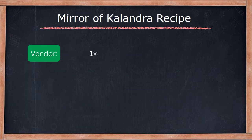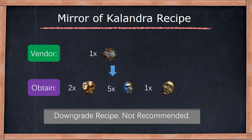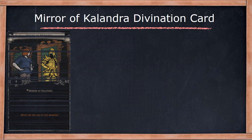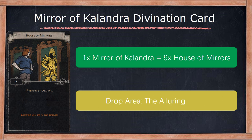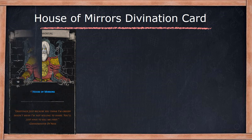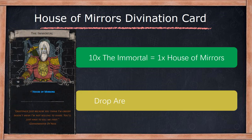Mirror of Calendra has a downgrade recipe, which is not recommended. A set of 9 'House of Mirrors' Divination cards can exchange for 1 Mirror of Calendra. A set of 10 'The Immortal' Divination cards can exchange for 1 House of Mirrors.